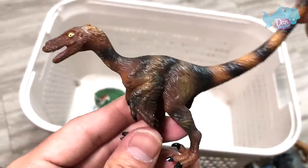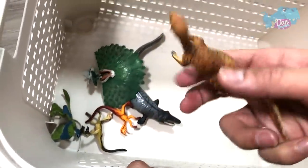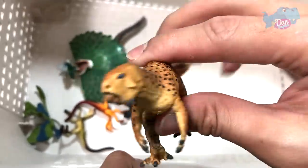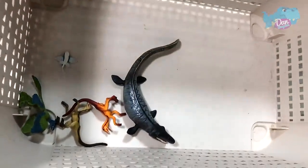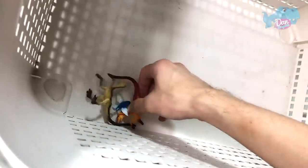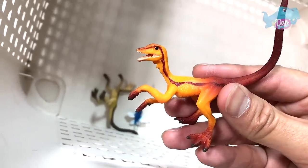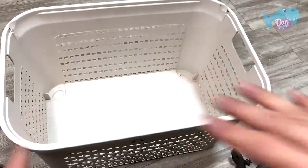We have a feathered Velociraptor right here. We have a couple of figures left. This is a Psittacosaurus — it looks like a parrot. A peacock over here. And this is actually a Tylosaurus. Some are really small — this could be an Archaeopteryx or a Microraptor, I'm not too sure. It should be a Coelophysis — yep, two Coelophysis. And a prehistoric flying fish.